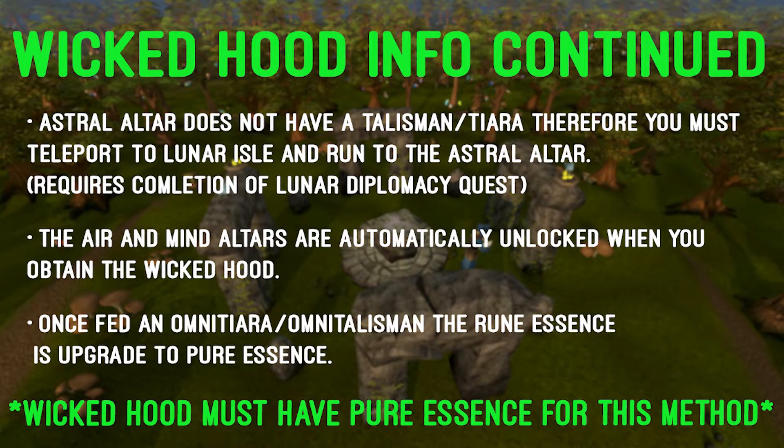Since the Wicked Hood does not offer a slot for Astral, nor is there an astral talisman or tiara in-game, the only way to get to the astral altar is via teleporting to Lunar Isle and running to the altar after the completion of the Lunar Diplomacy quest. As a quick note, the air and mind altars are automatically unlocked when you obtain the Wicked Hood. Once fed an omni talisman or omni tiara, the rune essence is upgraded to pure essence.